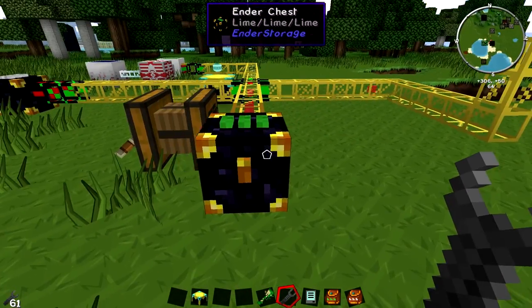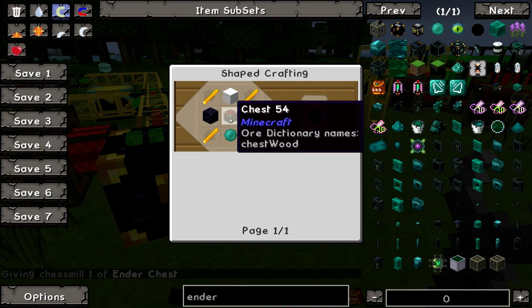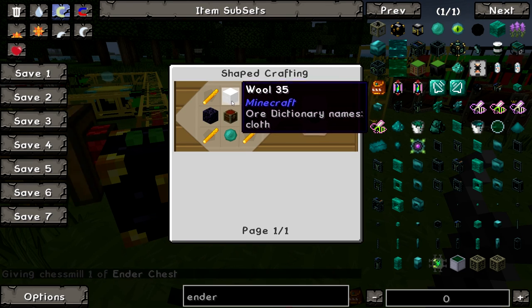Now how do we make these items? For the ender chest: four blaze rods, one ender pearl, one normal chest, two obsidian, and one wool.